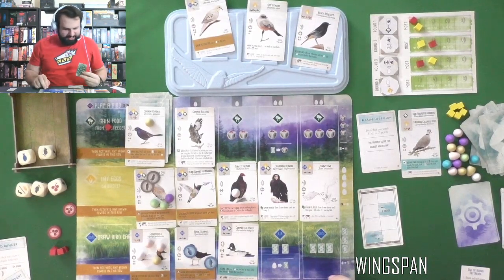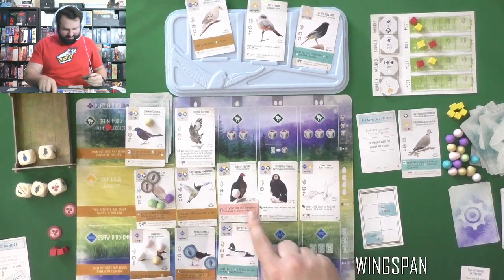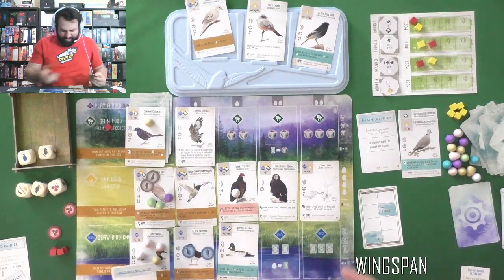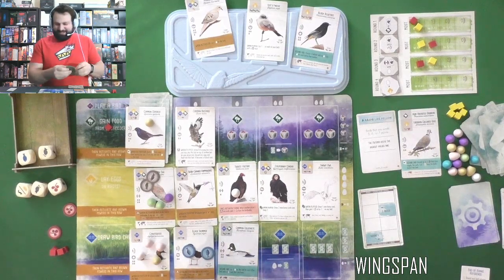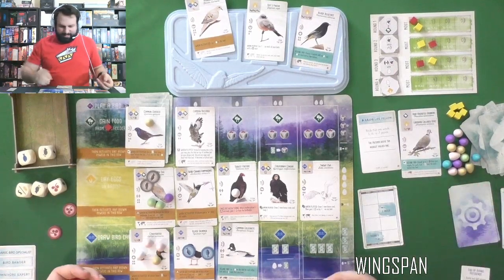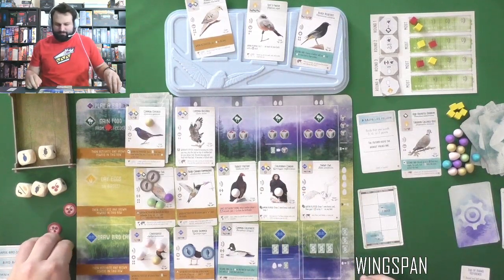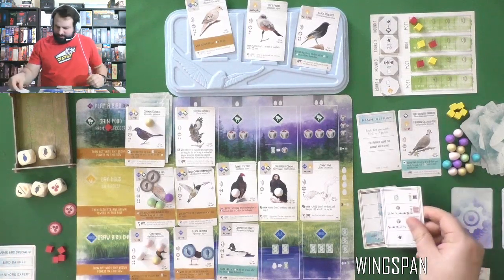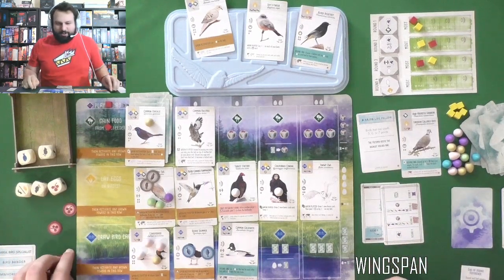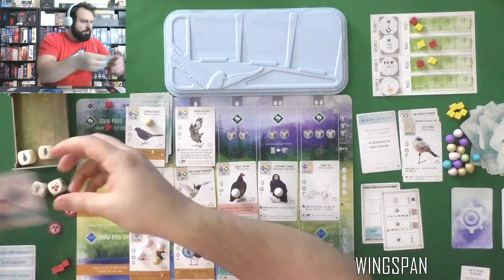My new bonus is Large Birds: birds that have a wingspan over 65 centimeters. Oh, I am so glad I got that Condor! This is actually looking pretty good for me — I've got quite a number of birds: one, two, three, four, five, six, seven. I'm already at the top — I did it, I finished that bonus card! Great job Snowy Owl. Then I can lay an egg — I'll give it to the California Condor; it's a good bird.